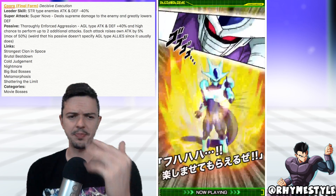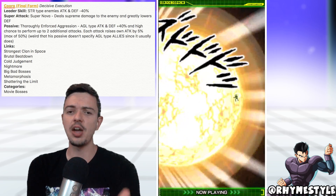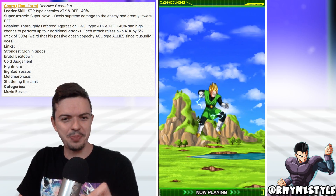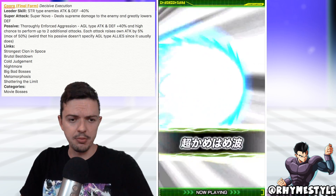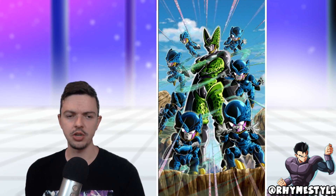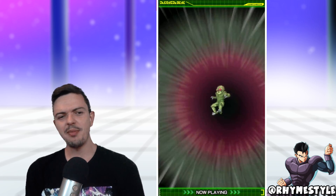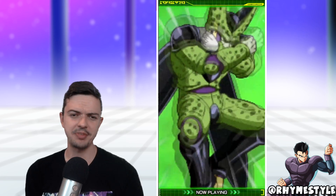Maybe the leader skill might be interesting to test against events. If it actually had a leader ability reducing HP, attack and defense by 40% — on double Cooler leaders you'd be reducing your opponent's attack and defense by 80%, which might make it viable. But reducing attack and defense by 40% still doesn't mean they're not going to have a lot of HP. His links consist of Strongest Clan in Space, Brutal Beatdown, Cold Judgment, Nightmare, Big Bad Bosses, Metamorphosis, and Shadow Limit. He fits only in the Movie Bosses category, so you'd basically have to run him under the Frieza Force or the Articuno card released a couple months back.